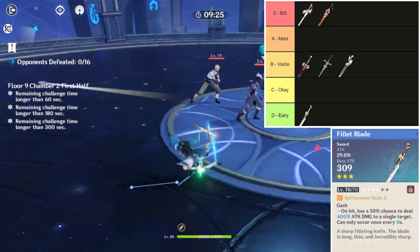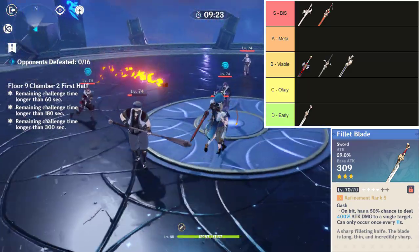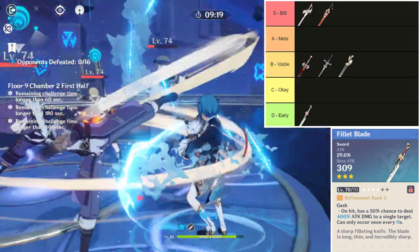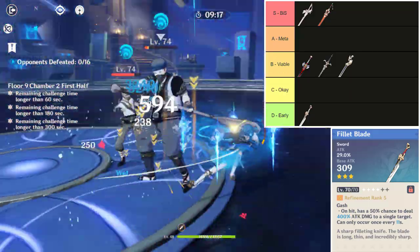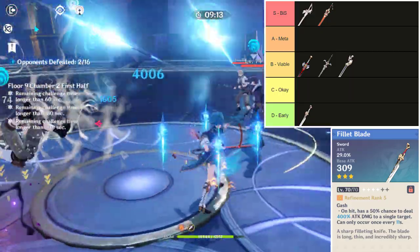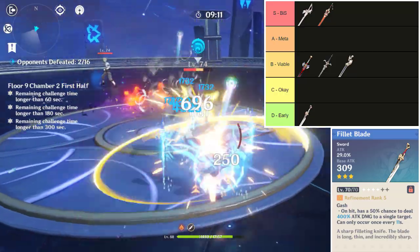A D-tier or early game weapon on Xingqiu is the Filét Blade. It is just one of those weapons that is extremely good early on until around Adventure Rank 30. It is found out in the world in chests and requires low resources to upgrade, making it good to feed to other weapons late game or to transfer onto other characters later.